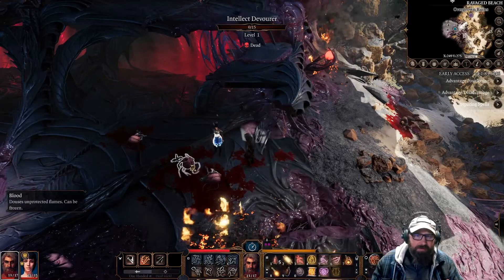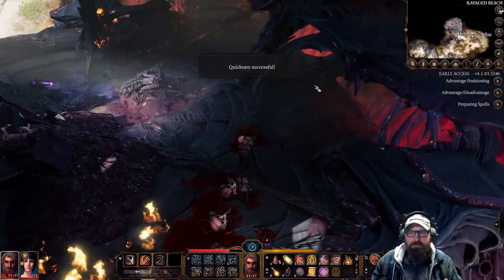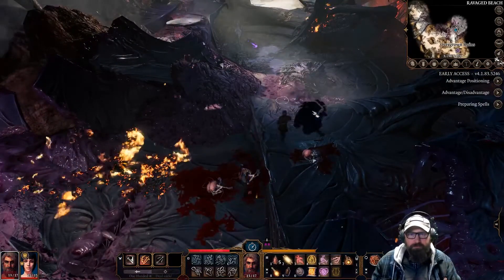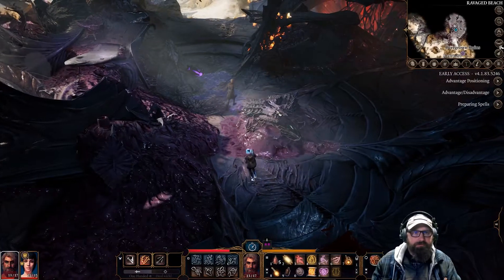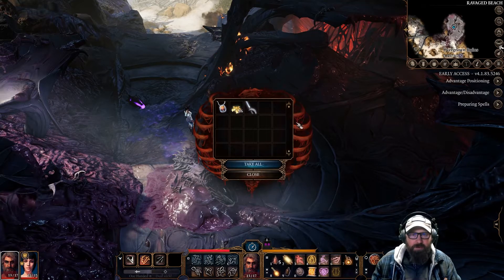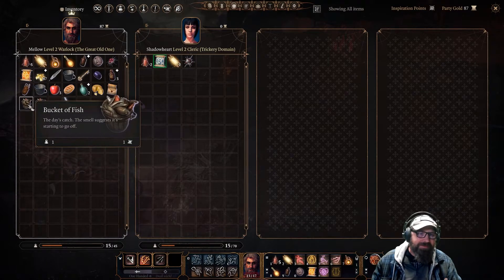We're going to do a quick F5 save. Let's see if there's anything up here — I don't see anything, but we could potentially jump to get up there. A rapier, gold, and a silver locket engraved with the words 'For Papa.' We gotta equip that — we put the ring on. Why not? There are our buckets of fish.